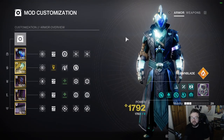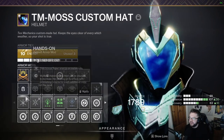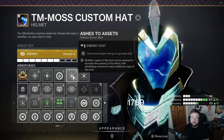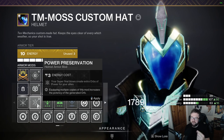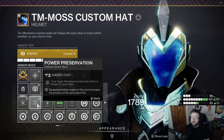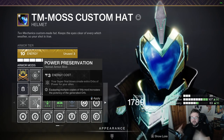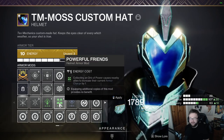Let's cover the mods. Starting with the helmet: Ashes to Assets is still good here because you're going to use a lot of grenades — why not get Super energy back? There's also Power Preservation, where Super final blows create extra orbs — if you're running Daybreak with the sword flight, this could work pretty well and generate extra orbs for teammates. I've also run one Solar Siphon because generating orbs of power is useful, and we're in a bit of an orbs-of-power meta right now.